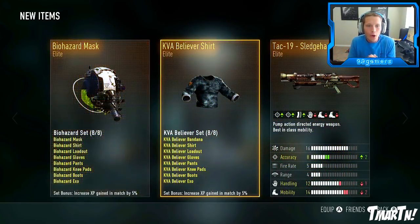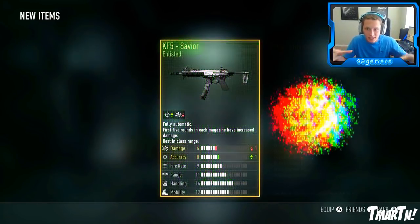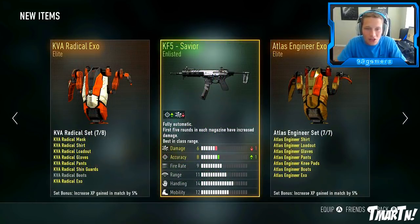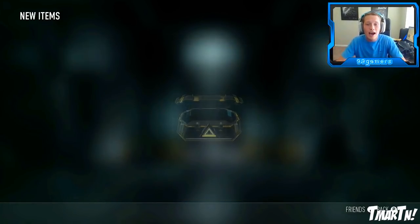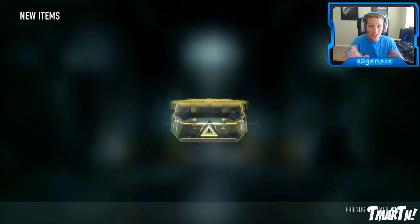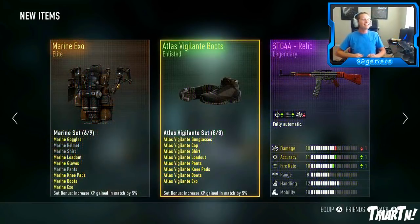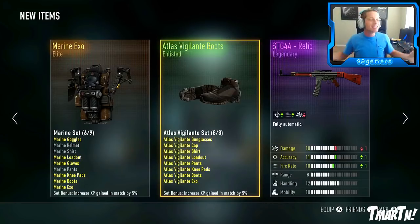Starting off with the triple elite! I got the TAC 19 sledgehammer. The reason they're doing this double elite thing is because it's sledgehammer week — they're celebrating six years as a studio. We've gotten five elites out of the first two supply drops, seven elites out of the first three. Boom, there it is — STG 44 relic! I cannot believe it — that's like the fourth supply drop we opened.